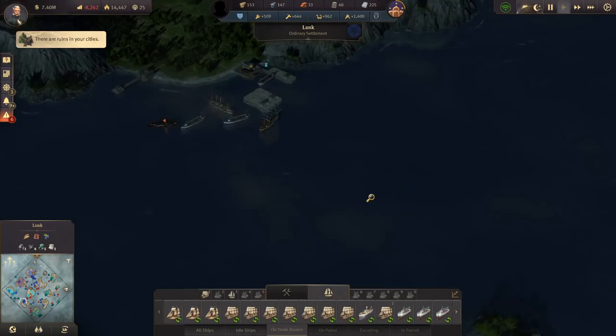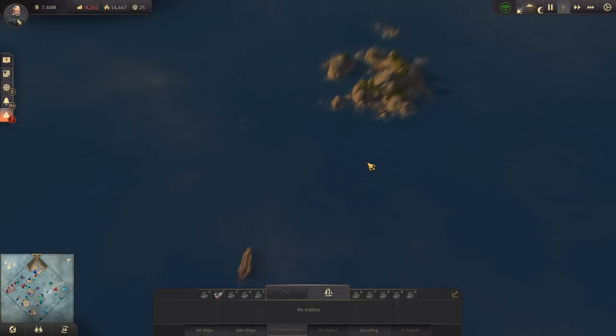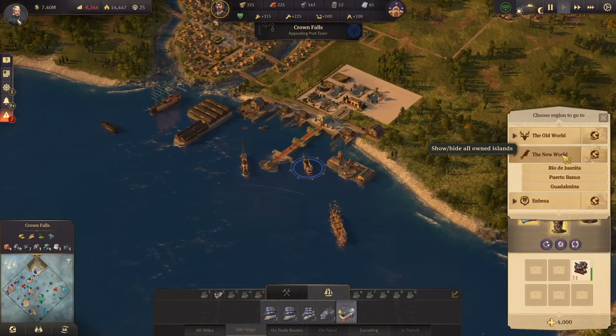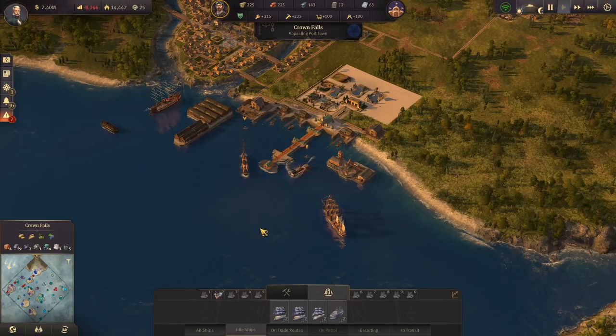I've noticed that I built three piers but everyone keeps using this one, just waiting behind it, which is pretty annoying. Off to the New World. And this guy will go with them.